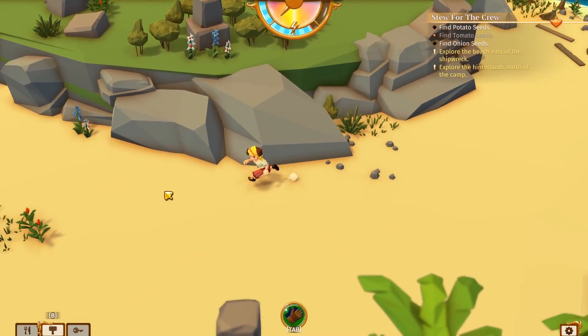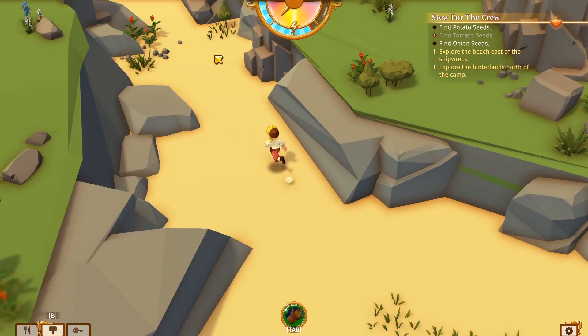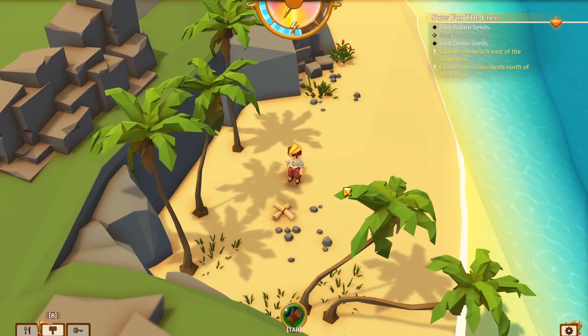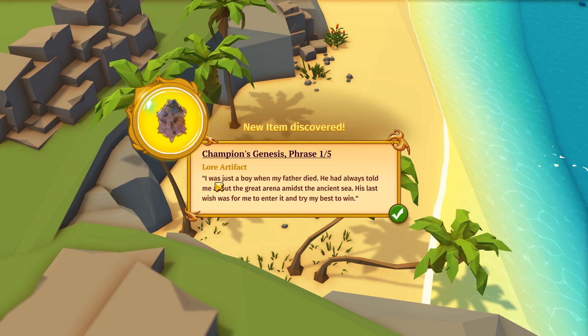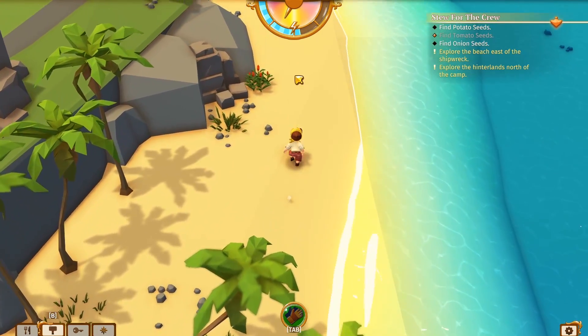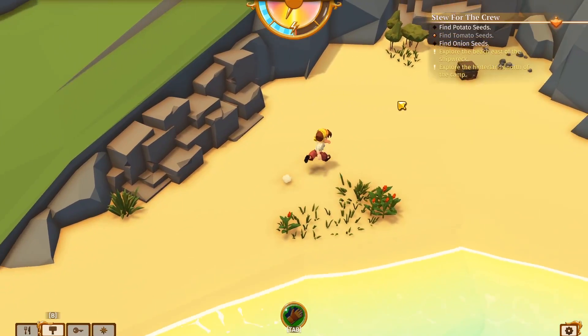Nothing up top either. Well, I suppose we can go to the hinterlands and look for potatoes up there. I wonder what she's going to make with tomato, onion, and potato — kind of want some carrots in there. I went into the hinterlands and found something — a map perhaps. What is that? Champion Genesis, Phase One of Five. "I was just about a boy when my father died. His last wish was for me to enter a great arena amidst the Ashen Sea." There seems to be some sort of puzzle or maze in the middle of the map with good prizes.